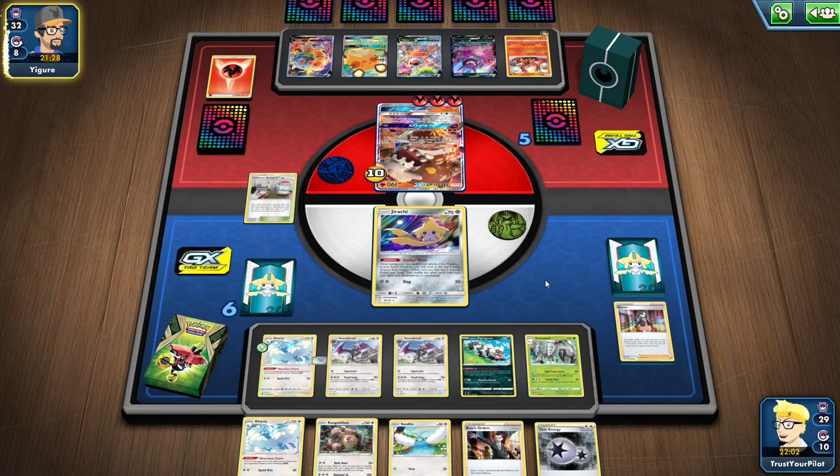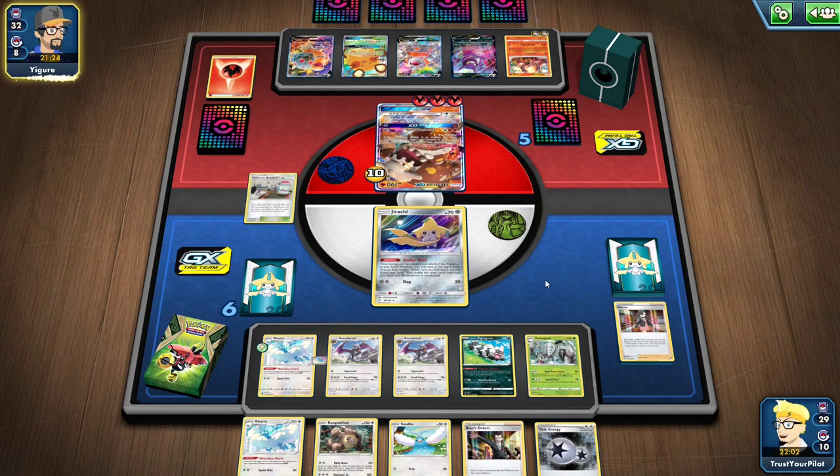I have the Boss's Orders — that's good. Losing this Jirachi hurts. If I could have just grabbed a Scoop Up Net or a Switch, I pretty much guarantee the win. This deck has a good matchup against V and GX decks, but if you don't draw into what you need, then it's just useless.